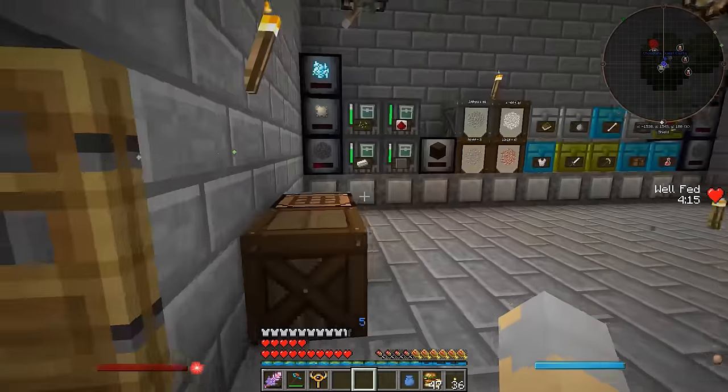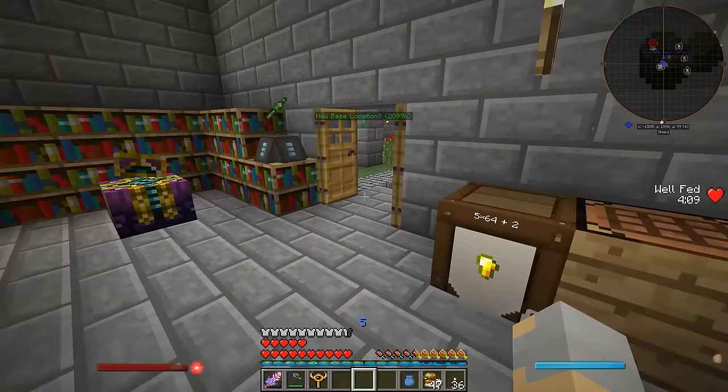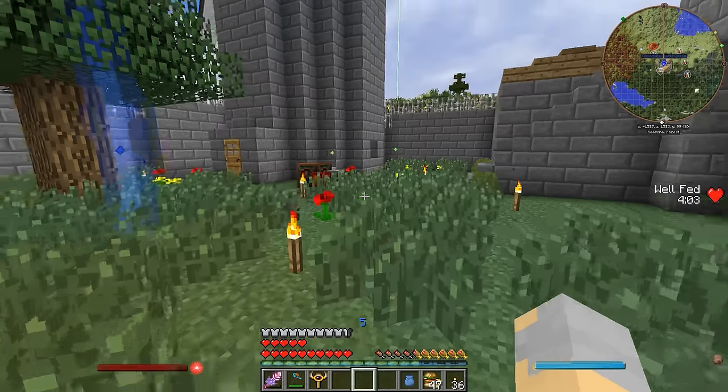Hey guys, Wells Knight here and welcome back to another episode of Expedition. In today's episode I want to do a little bit more with Aura Cascade, and specifically I want to get into the vortex crafting, which is a pretty cool mechanic.